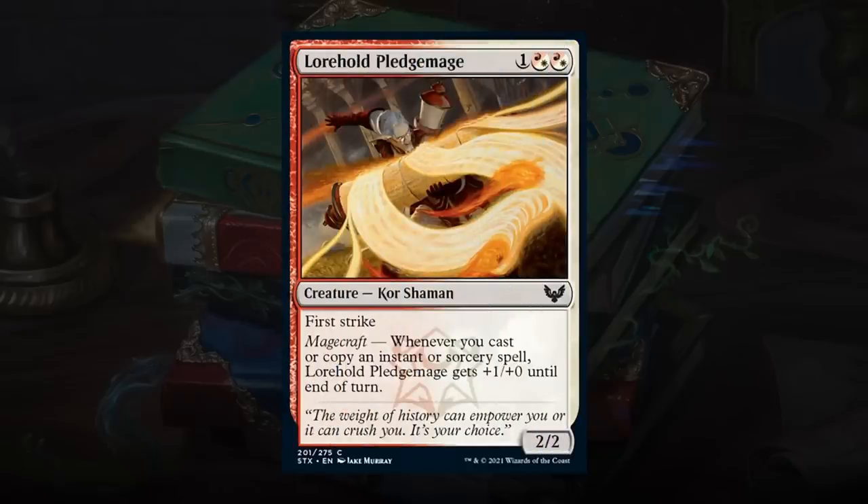Lorehold Pledge Mage is a 2-mana hybrid card — potentially playable in black-white or blue-red as well. It's a 2/2 Orc Shaman with first strike and magecraft, which gives it +1/+0 until end of turn. Pretty mediocre magecraft ability, but relevant — especially combining it with an instant for bonus power out of nowhere. Fine playable, nice in multiples since multiple first-strike creatures play defense well. Happy giving this a C.